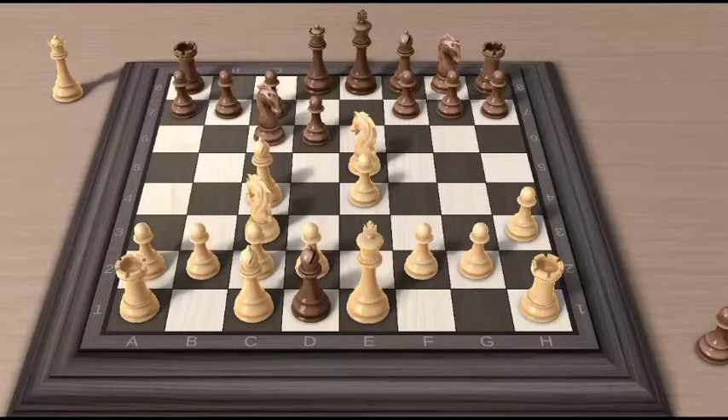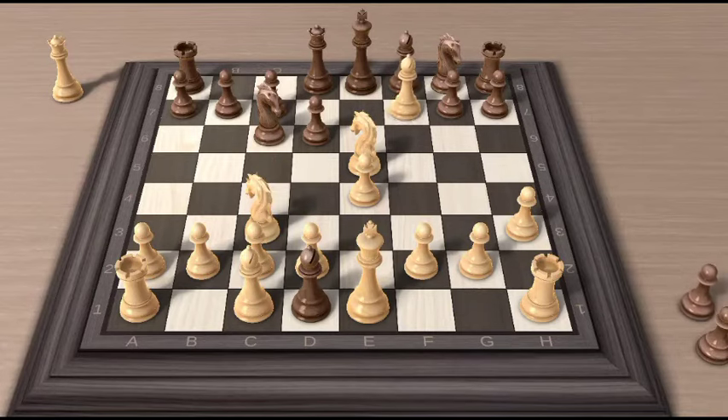Starting with bishop capturing the weak pawn on f7. When the king moves to e7, then knight to d5. Checkmate.